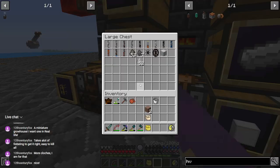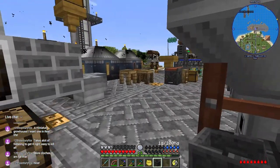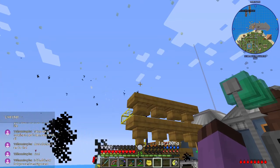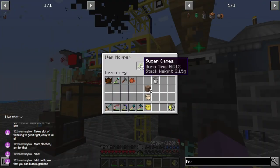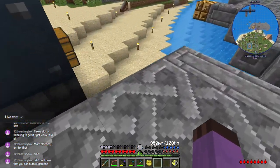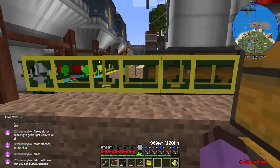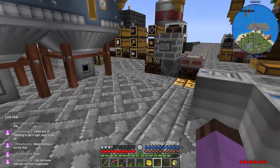We're going to need to put a pollution filter on this thing. If I put this one chimney here, those machines should still emit a little bit of smoke but most of it should go away. Sugarcane burns for 15 seconds at a time — burn time 15 seconds at least in this pack. I'm not sure what that translates to in terms of smelts, but it works very well as an easy-to-infinitely-automate fuel.